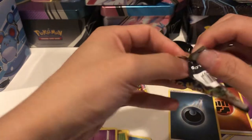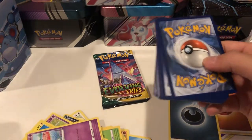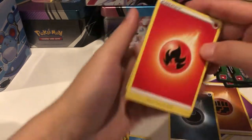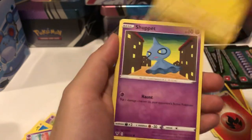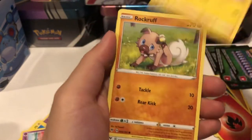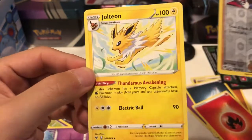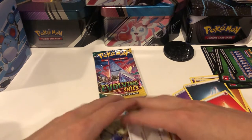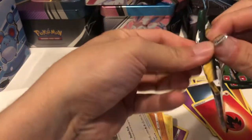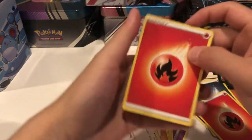I just want to pull something good from either set. That's five greens in a row — maybe this is a product you shouldn't pick up because the hit ratio isn't as good. We got a fire energy, a Loudred, a Wyndon Stadium again, a Zebstrika, a Shuppet, a Pumpkaboo, a Voltorb, a Rockruff, a Taillow, a reverse holo Ludicolo — not bad. And our final card is a Jolteon, a non-holo rare — not bad.